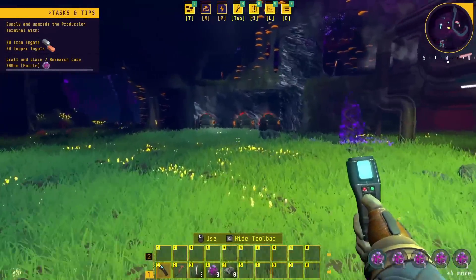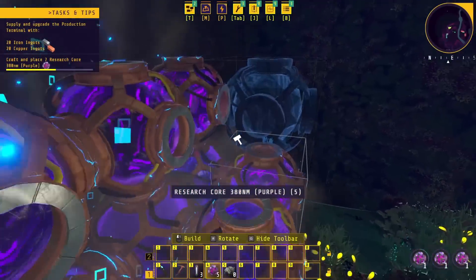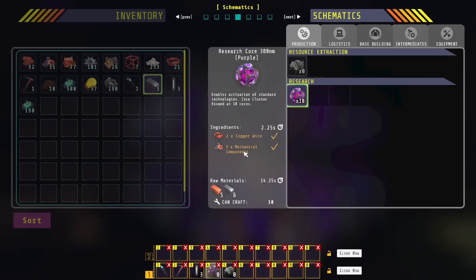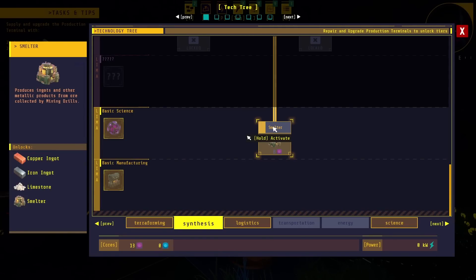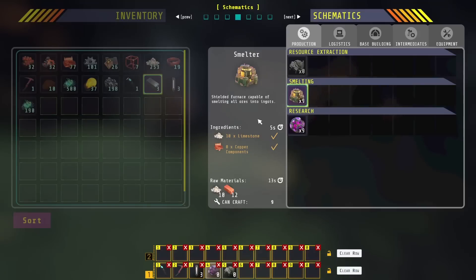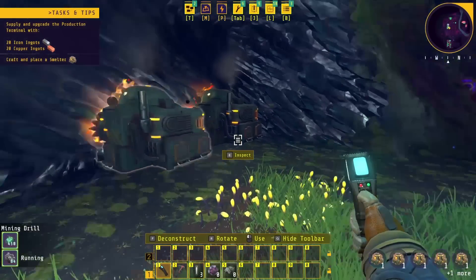We're supposed to manufacture these little cores, and this helps us do research. Research cores constructed — smelter technology available for activation in the tech tree. I'll craft one more. While that's crafting, we can now unlock the smelter. Technology activated — proceed with construction of smelter. It looks like there are two outlets per machine, so maybe we could do a one-to-one. We'll do three for copper and three for iron.